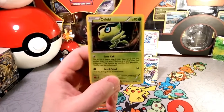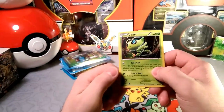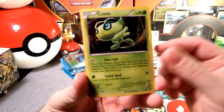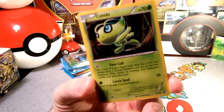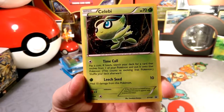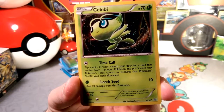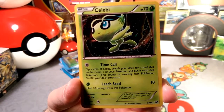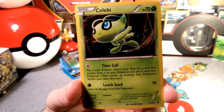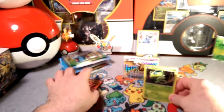Sorry for the blurriness — I'm trying to mix up the angle. I'm starting to realize my background being flat like this is probably a little more boring than my old one. I don't think I actually ended up getting Celebi — I think it stopped selling before I could get it, so maybe this adds to my collection. It's a holographic Time Call: flip a coin for each — if heads, search your deck for a card that evolves from one of your Pokémon and put it onto that Pokémon. This counts as evolving that Pokémon. Shuffle your deck afterwards.